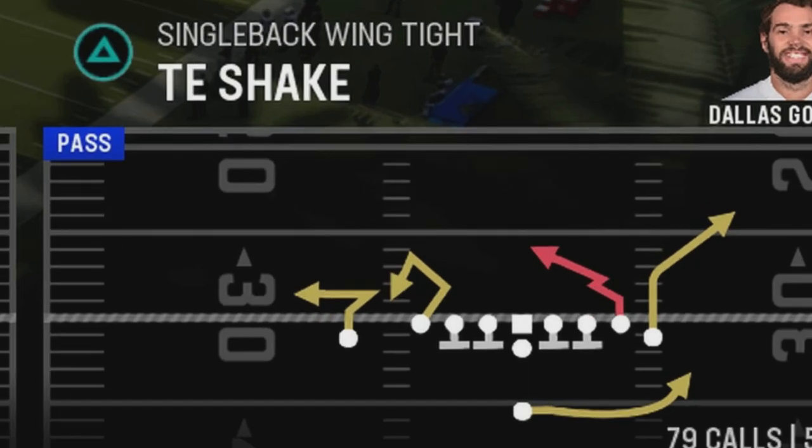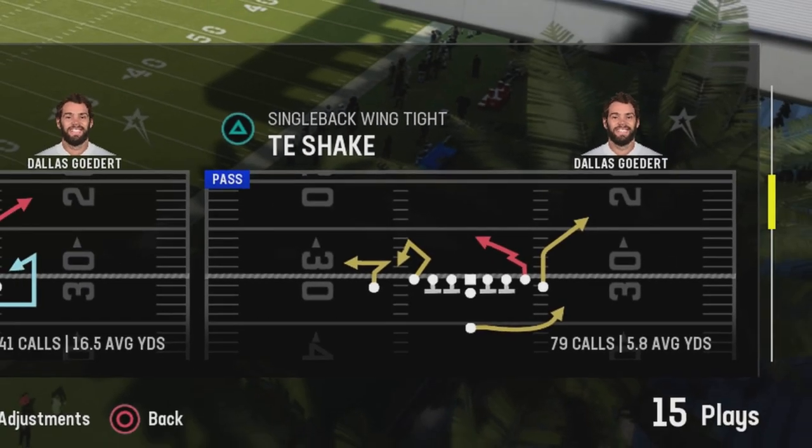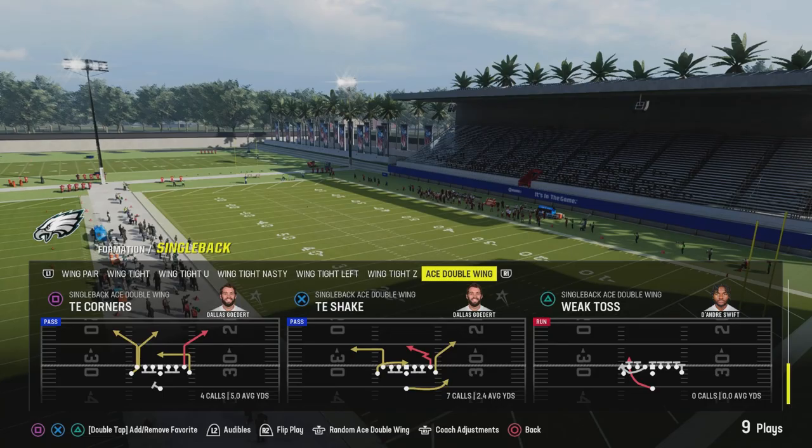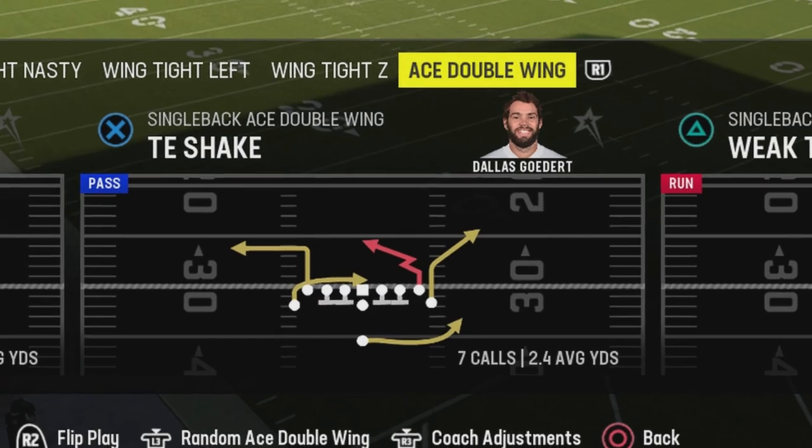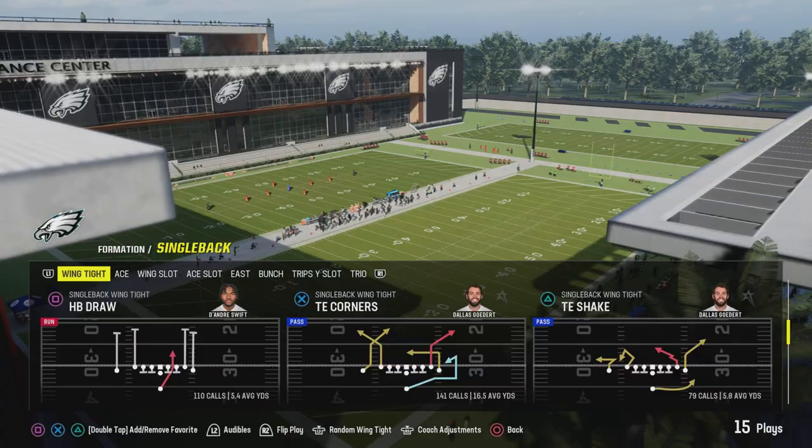Then the TE Shake — one of my favorite red zone plays. I called it almost 80 times from six yards, about a carry a play. Here I'm only calling it seven times, and you can get this in Ace Double Wing. Don't look at the yards because they only run it in the red zone — highly effective.